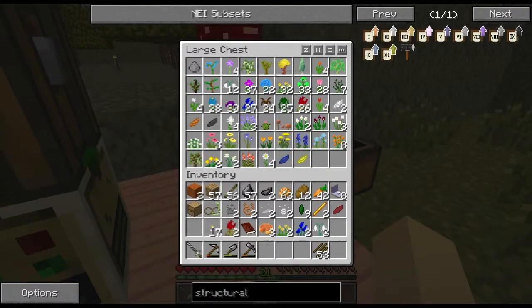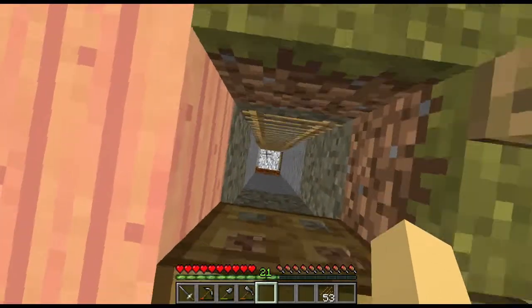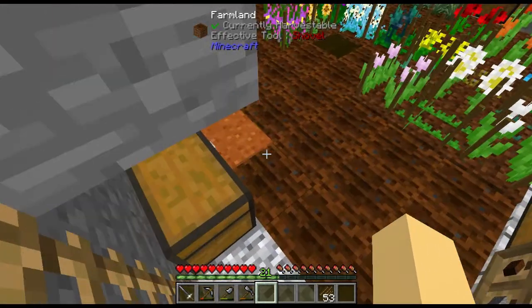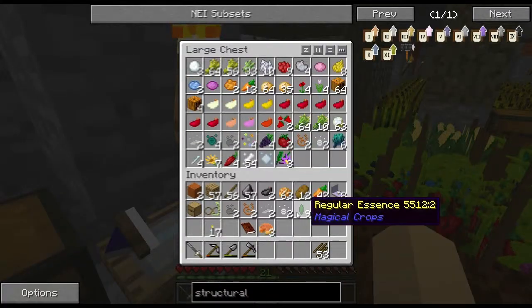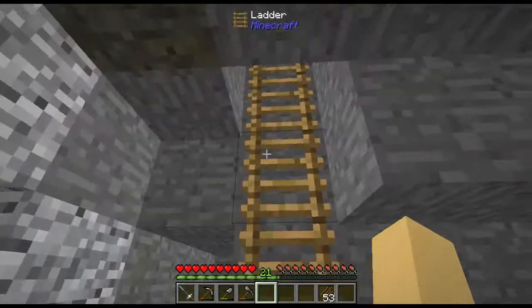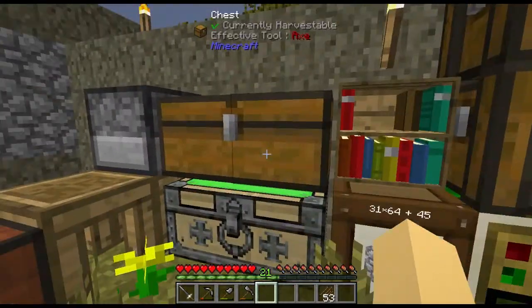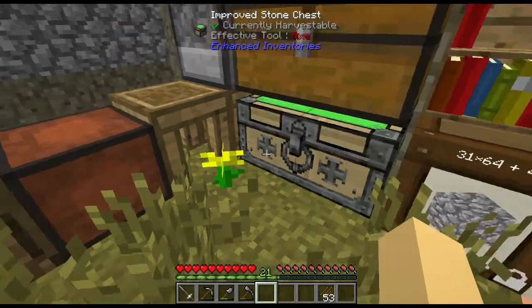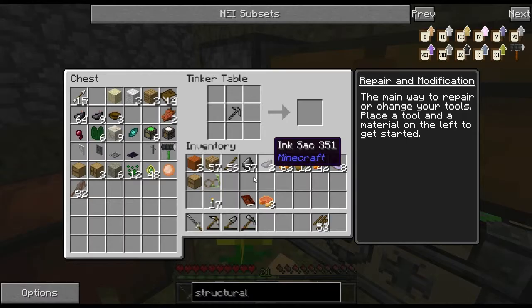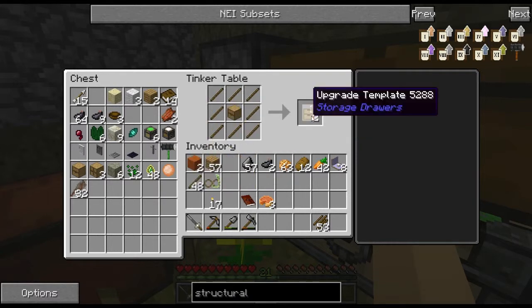I know of another quest that I can complete right now. It requires a storage drawer surrounded by sticks - get a storage and template.